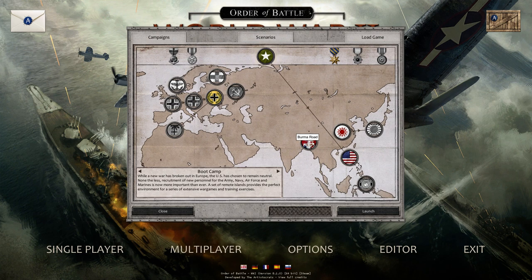Burma Road is a somewhat underplayed theatre of the war — the British fighting against the Japanese in Burma. It was important for two reasons: it would have been the Japanese access to India, and at the tip of Burma there was the air service across the Hump, crucial for resupplying the Chinese, though incredibly inefficient. Burma was a really hard theatre, a little overlooked in most games.